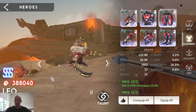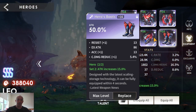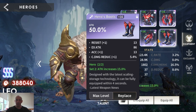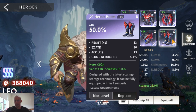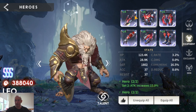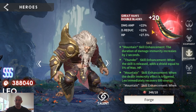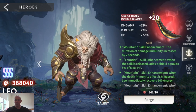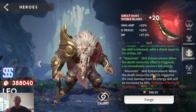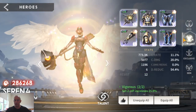Leo is in pure attack. Some people build with HP, damage reduction, and attack, but I just went strictly attack to showcase how much damage he can do. Attack, attack, and attack — as many attack substats as I can get. Mazerani is Exclusive 30 and Leo is Exclusive 20. Leo's not in the list yet to get EX30, although I'd love it because he does a ton more damage with his ult, but I've just got other priorities.